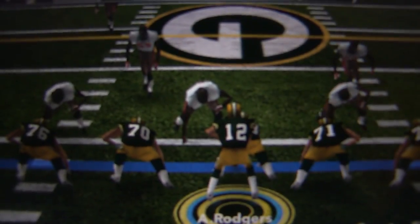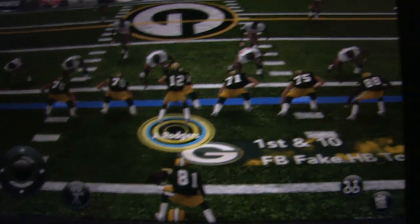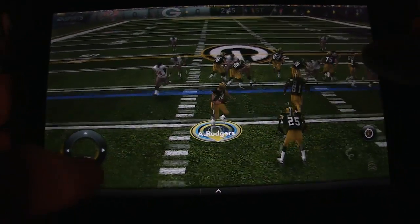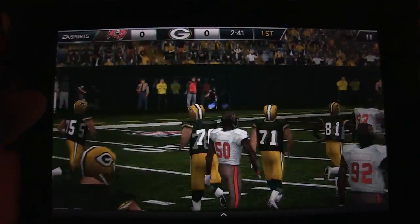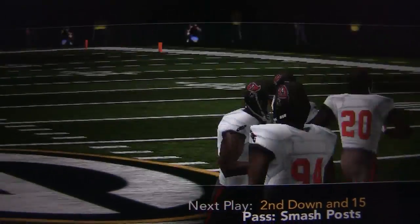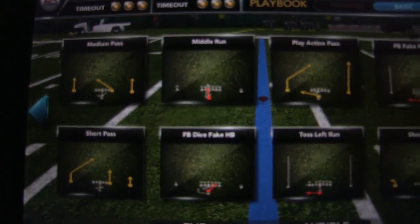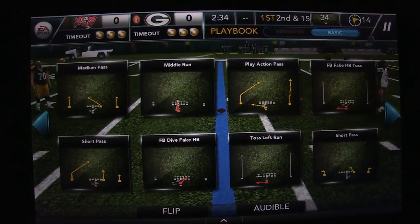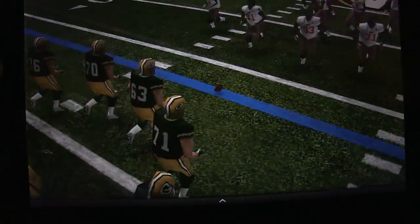If you can see the player's faces — let me get it on the next play. I just got tackled. If you can kind of see the player's faces, they look kind of smashed, like corn on the cob heads. I'm not too into that look or style for a player, but it's fairly good.